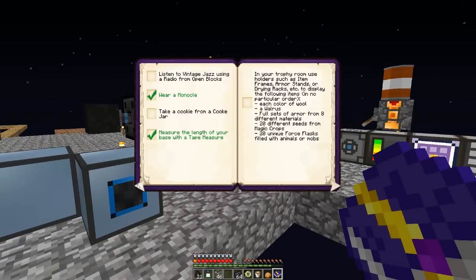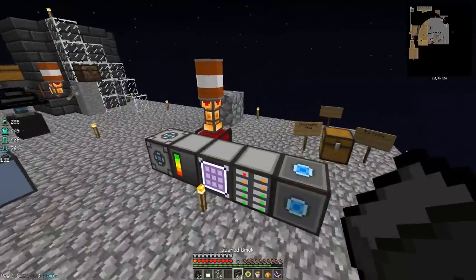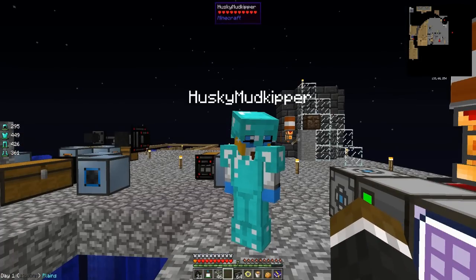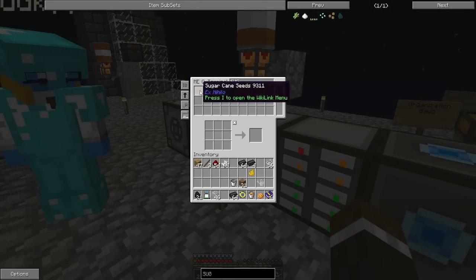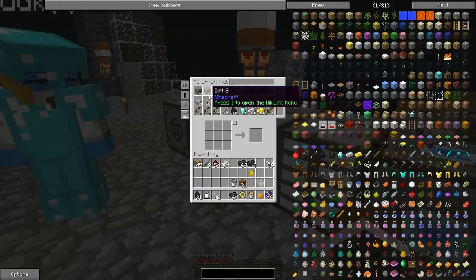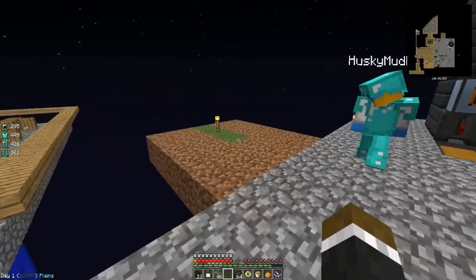Now we've got to do one of the last three — either an ink farm, radio, or cookie jar. I think we should do the radio or the cookie jar and do the ink farm last — that one's one of the more serious ones. I say cookie jar, I like cookies. Let's see how to make it — wait, we need cookies for that. Do we have sugar cane? We don't. Actually, we need cocoa beans — that's what we need. I think we have cocoa beans. We need wheat. We don't need sugar at all? Nope — look at the recipe: two pieces of wheat and one cocoa bean.